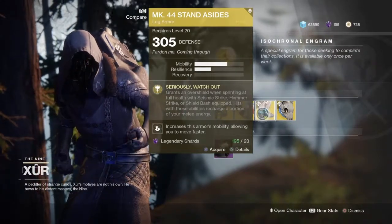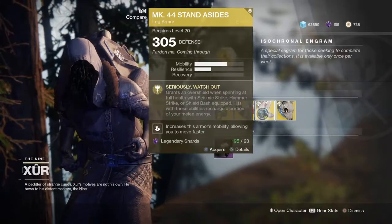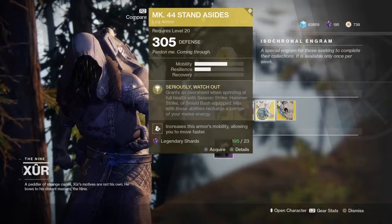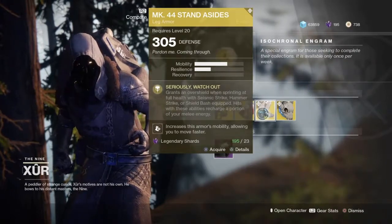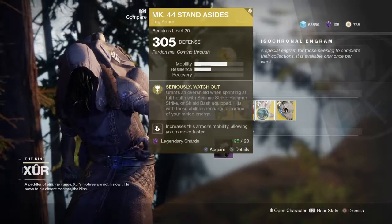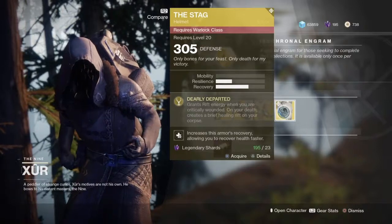Grants an Overshield when sprinting at full health with Seismic Strike, Hammer Strike, or Shield Bash equipped. Hits with this ability recharge a portion of your melee energy. The thing that makes this less useful than it used to be in D1 is the 'at full health' requirement — so if you get shot and you're not at full health, it no longer counts.